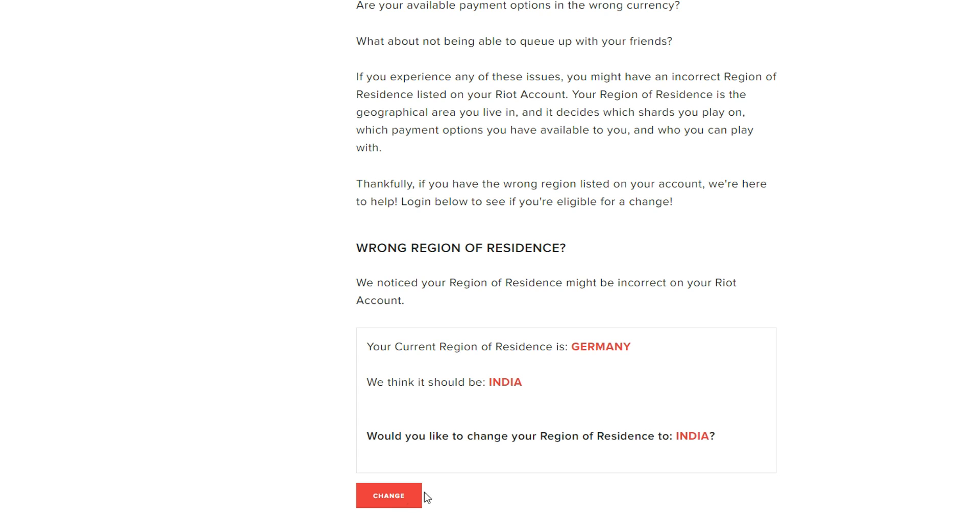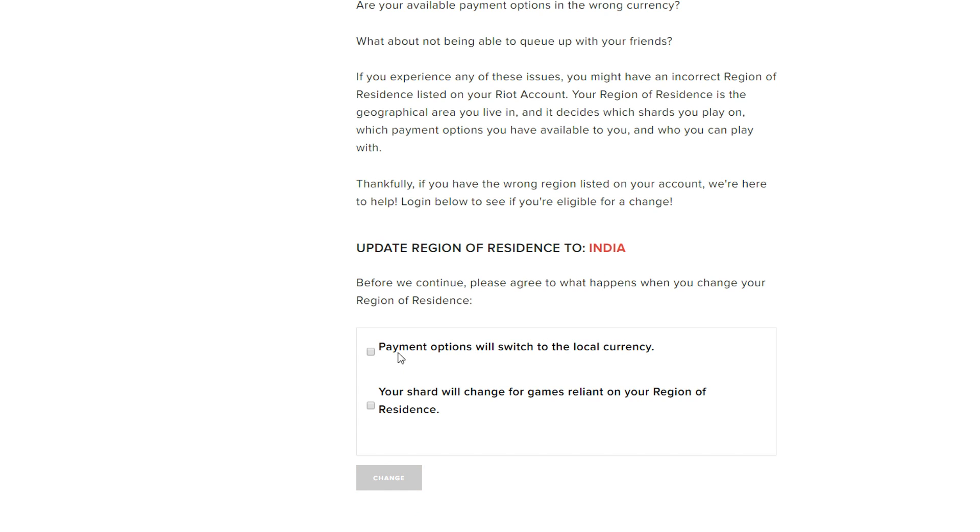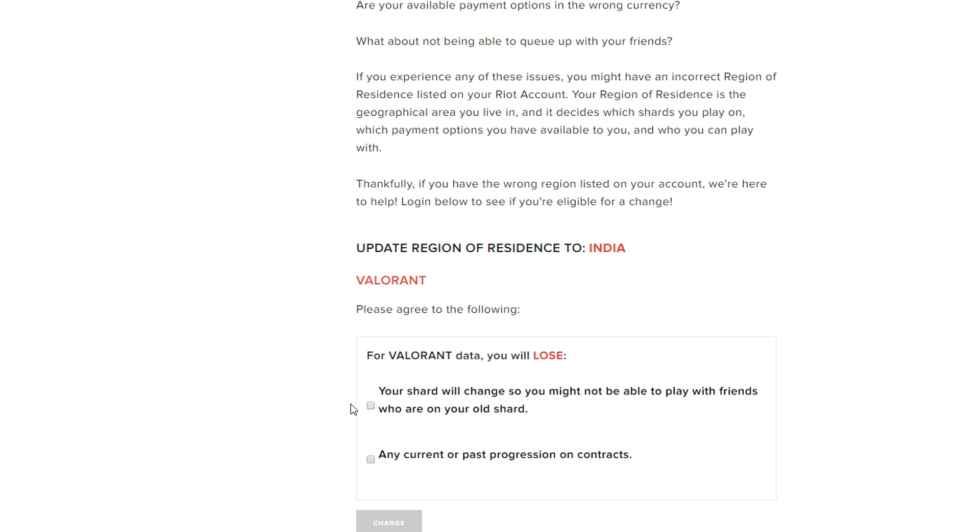I actually used a VPN to create my account as there was no access in Asia. Now I can click on change, and it will show me more options — payment options will switch to local currency, and your shard, that is your region, will change for games on the basis of your region of residence.